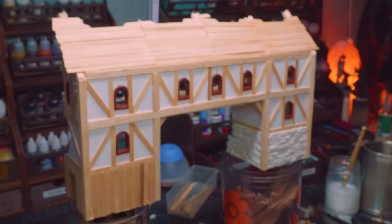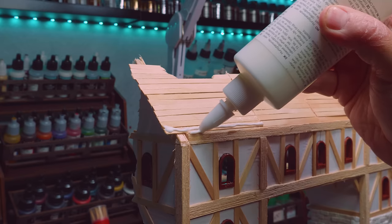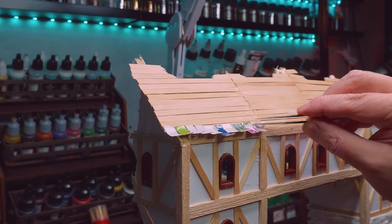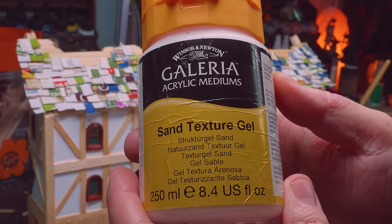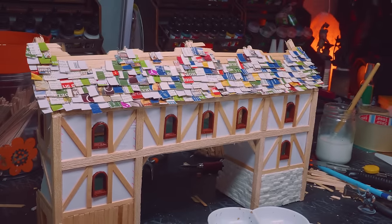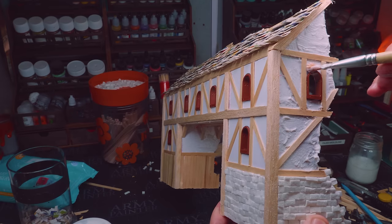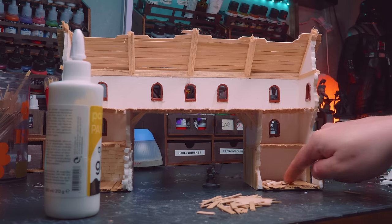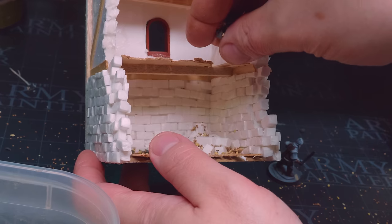When it came to shingles I'm going to use my tried and tested method using thicker packaging paper which I sort of bend, because I feel like wood will usually warp and I think the paper actually looks quite nice. I'm going to use some sand texture gel - something I have used on all of my buildings - as the stucco, and it does a very good job and is very easy to work with. Here I'm just adding a little bit of ruin, some bricks and a little bit of sand just to give some texture and interesting shapes.